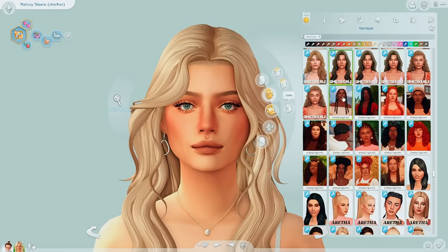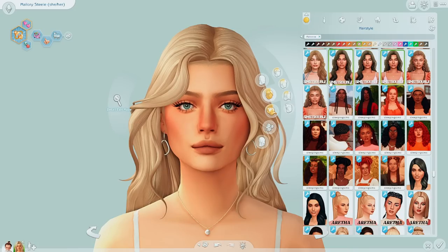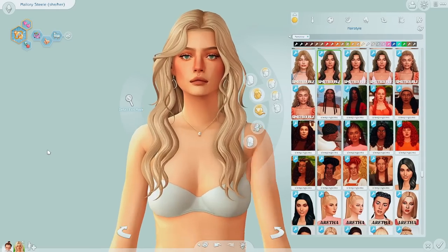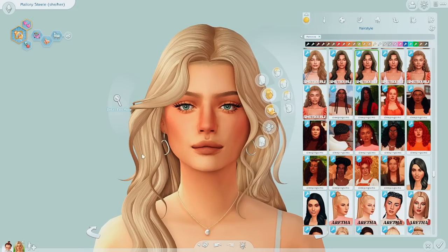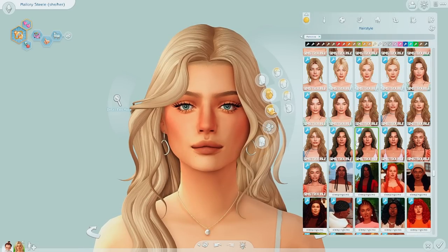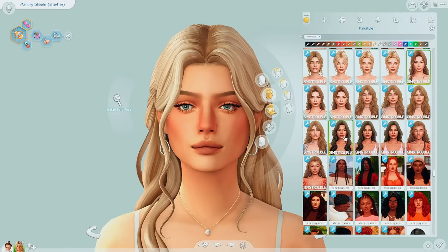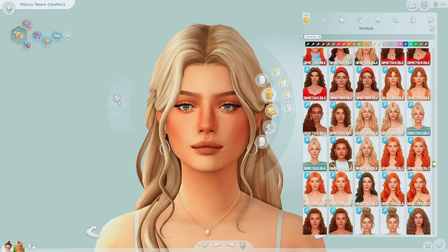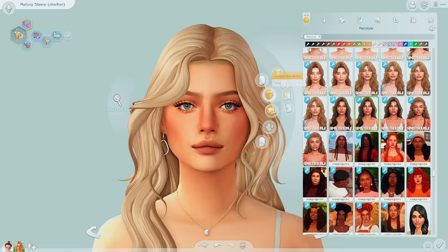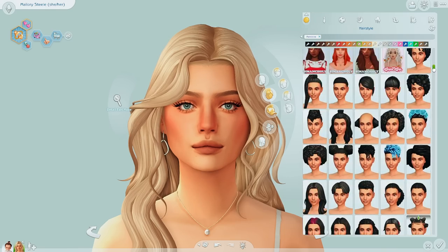First we have to start off with hair. I'm not doing this as a speed create-a-sim like I usually would, so I figured I'd just sit down and chat and go through the process. This hair is actually really pretty — I've been loving Sims Trouble's hair lately. The newer ones are Chef's Kiss, I cannot get enough of them. I definitely want an outfit that has a cowboy hat going. Hair is the hardest part because there's just endless amounts of hair in here.